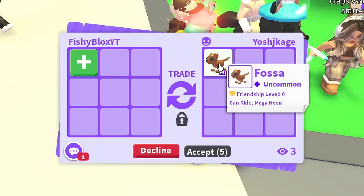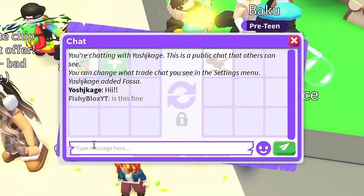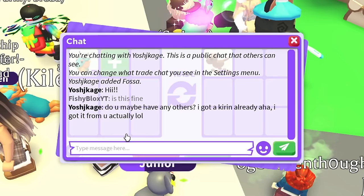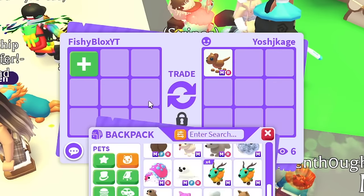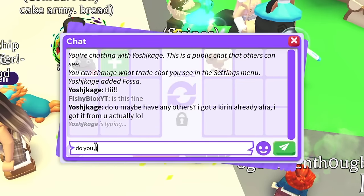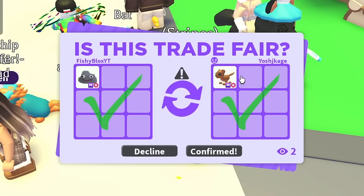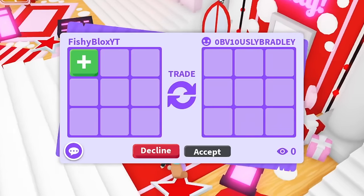The next person had the mega fossa. I tried a mega Karen again, but they'd already gotten one from a previous video. So I offered a mega rock instead — and it worked! We just got another mega pet, the mega fossa. The Discord is so overpowered for finding trades quickly.